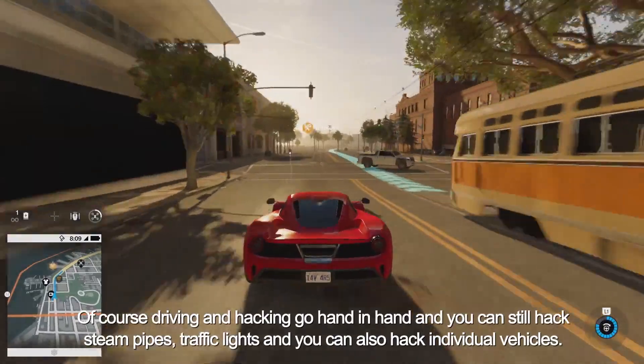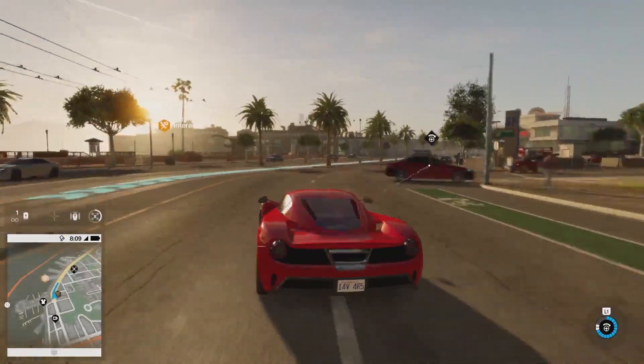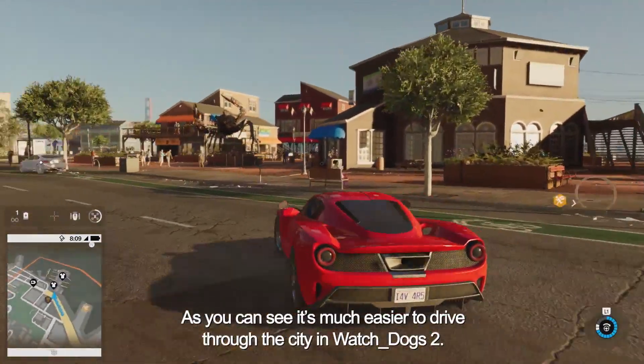Driving and hacking go hand in hand, and you can still hack steam pipes, traffic lights, and you can also hack individual vehicles. As you can see, it's much easier to drive through the city in Watch Dogs 2. Let's pull up here at iconic Pier 39 and take a quick look around.